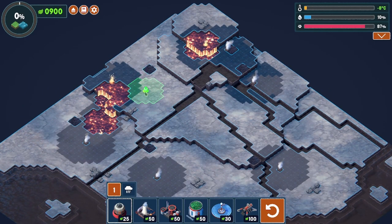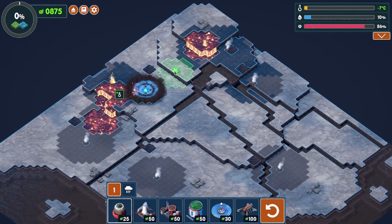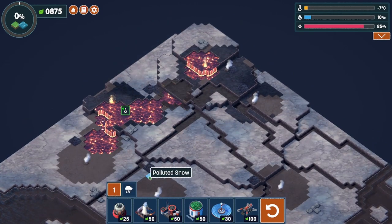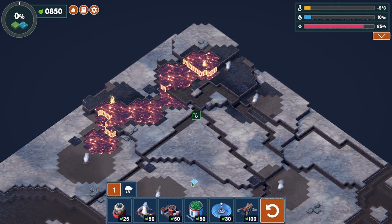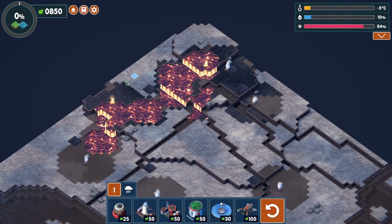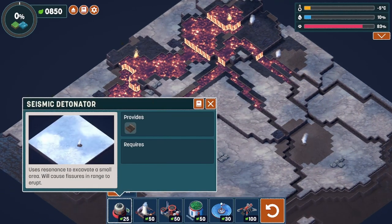I'll try and see if I can connect these two lava flows — I think that would be handy. It's close, but not quite there. We need a little bit more unfortunately. That should spill down over in here. It looks like it's going to fill in this area a little bit, which would be very nice. That's what we need.